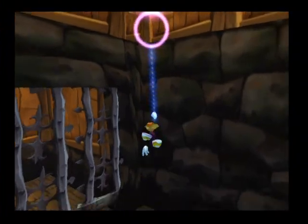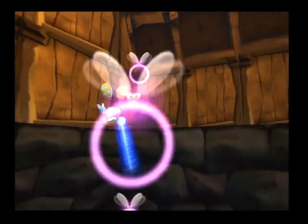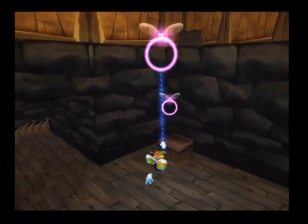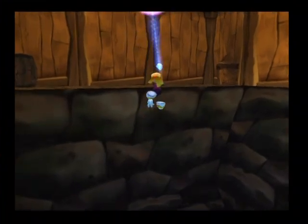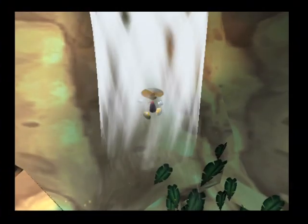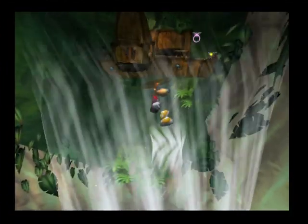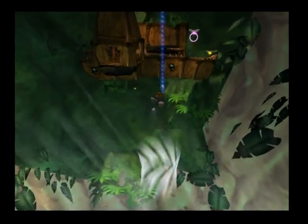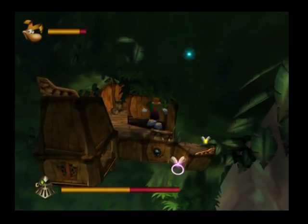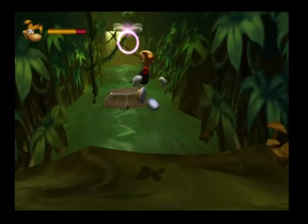As Rayman, you start the game powerless, but as progress is made, valuable abilities can be gained that will help you to complete the different stages of the game. These powers include the ability to throw projectiles, swing through the air and hover through energy tunnels. If you find yourself stuck, chances are you missed out on gaining extra powers from a previous level.